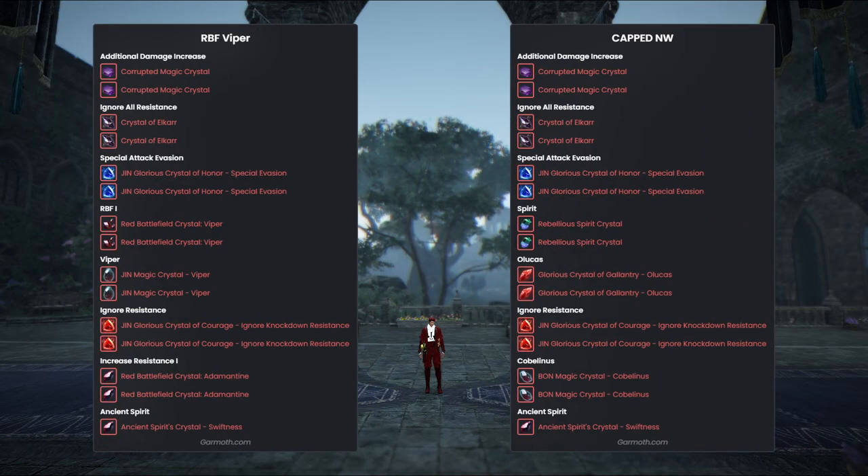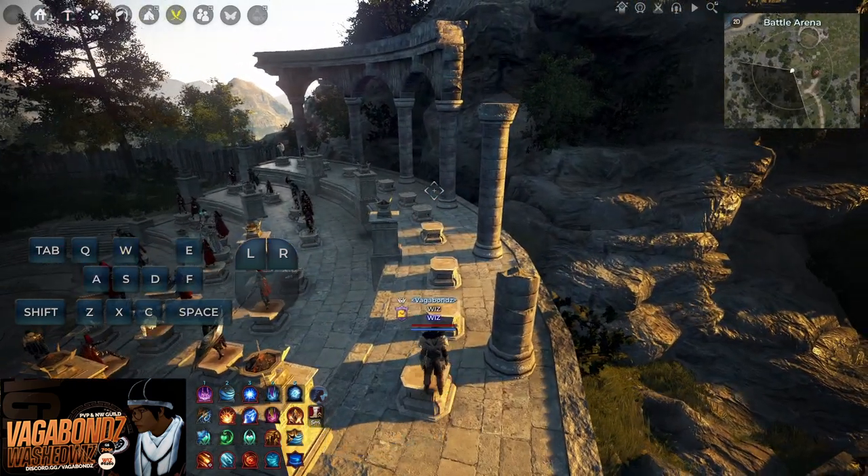For crystals, on the left side are my uncapped PVP crystals and on the red side are my capped PVP crystals for node wars and sieges. For T2 war specifically you only need 20 special attack evasion. Because I have a Garmoth in my offhand, this lets me remove one special evasion crystal from my build and free up a slot for something else.